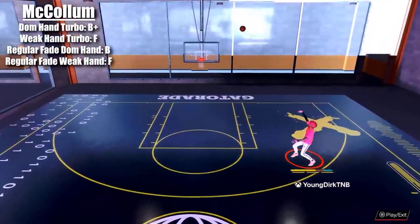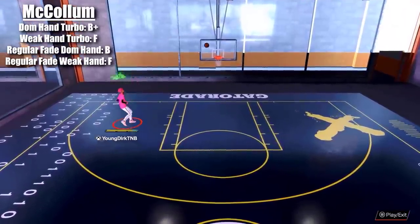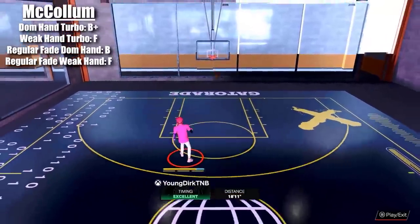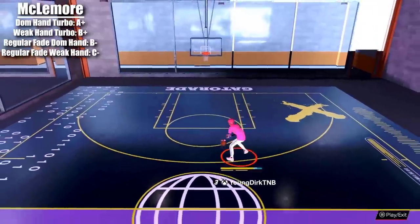CJ McCollum — dominant hand, you know the story, it's good. But the weak hand is horrible. He's going forward on a fade — I'm not trying to front fade in 2K, I'm trying to fade to the side. It is very very bad.